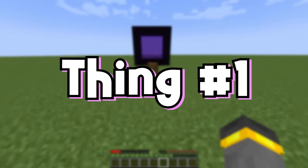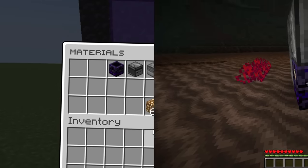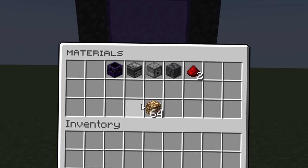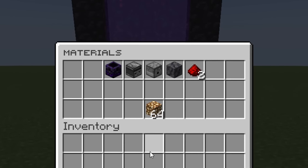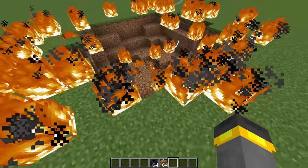Let's kick things off nice and simply today with probably the easiest contraption out of all the ones we're going to build. To build this super simple respawn anchor respawner, you're going to need these materials in exact amounts and you're definitely going to want to have the nether.